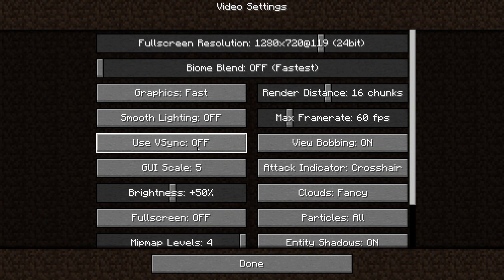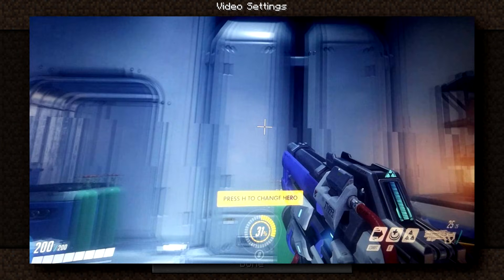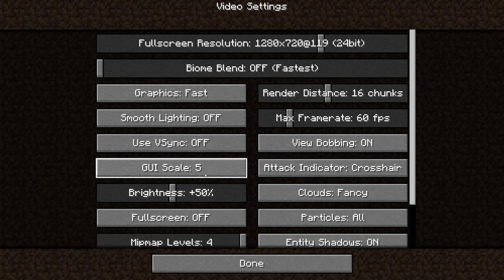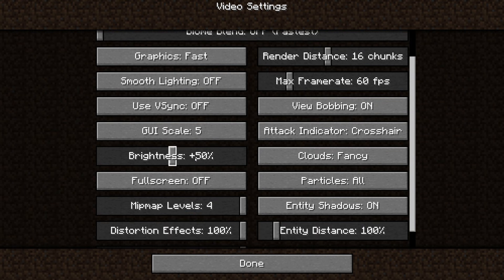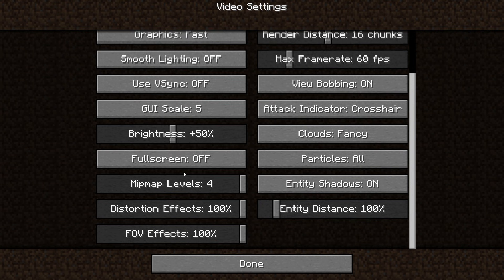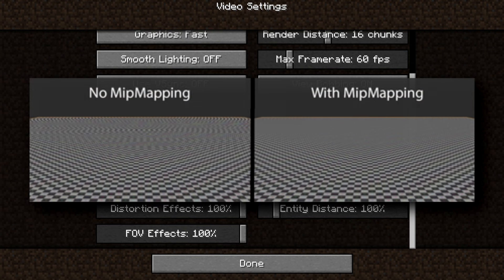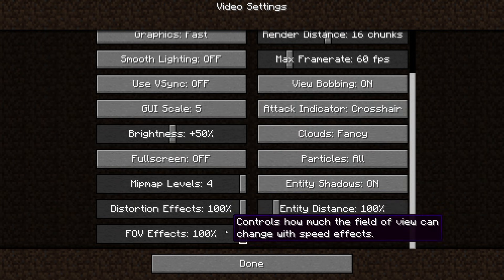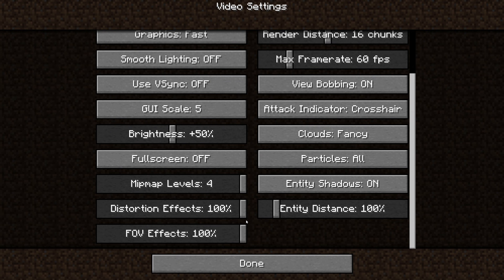V-Sync is really going to only affect graphics. If you're getting above 60 FPS you start getting screen tearing, but if you're below 60 FPS, just leave V-Sync off altogether. GUI scale does not change performance — leave it on whatever you want. Brightness also does not change performance at all. Mipmap levels don't affect performance a whole lot, but if you're playing at anywhere from eight chunks up render distance, I recommend leaving mipmap levels all the way maxed at four.